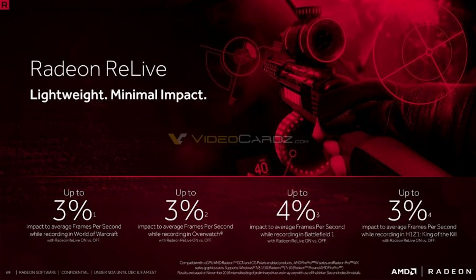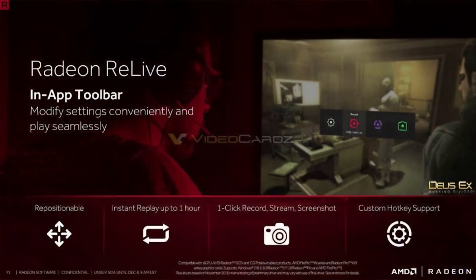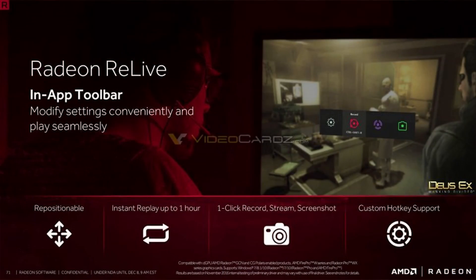But now AMD has given us a software feature built into the Radeon Crimson ReLive edition, which will allow us to capture, customize, and share our gaming videos with minimal impact on performance. AMD has shown this minimal impact is going to be around three to four percent depending on the game. This feature will include an in-game toolbar that is repositionable and lets you record, stream, and take screenshots with a single button click.